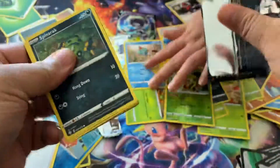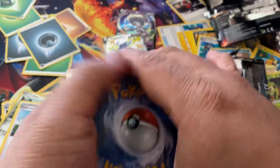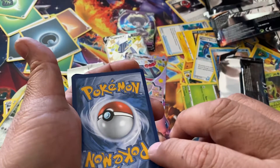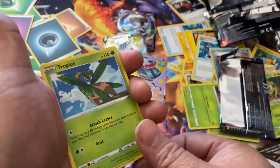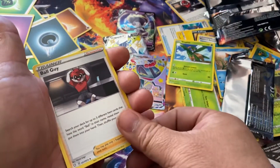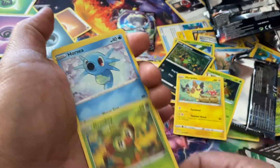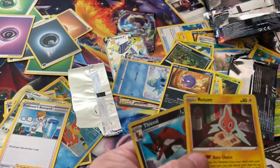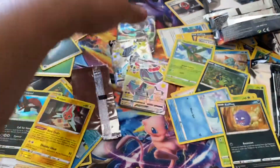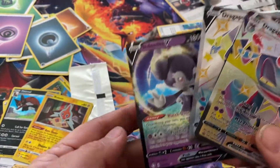Last pack — let's hope we get one, fingers crossed. Maybe a full art? Unless there's only one special in each box. Take a guess — fire, psychic. Tropius, Ball Guy, Thwackey, Spinarack, Morpeko, Grookey, Horsea, Koffing, Rotom. Well, at least we ended it with a holo. So these were the three good cards out of the whole thing — the two promos. Looks like there's only one special per box.